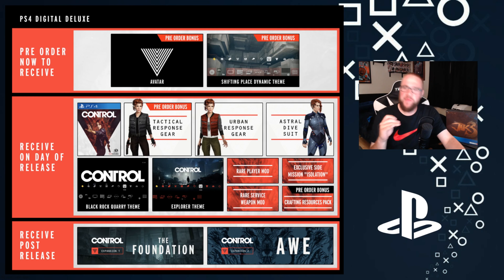When the game comes out on August 27th — which is three days from when this video is being made — you get the game itself, the pre-order bonus Tactical Response Gear, the Urban Response Gear, and the Astral Dive Suit. You also get the Black Rock Quarry theme, the Explorer theme, a rare player mod, a rare service weapon mod, and the exclusive side mission Isolation, which is exclusive to PlayStation.